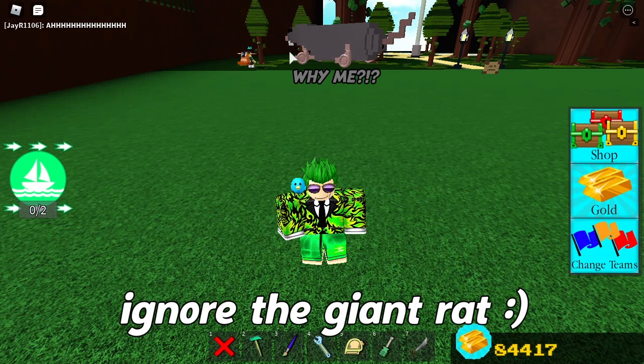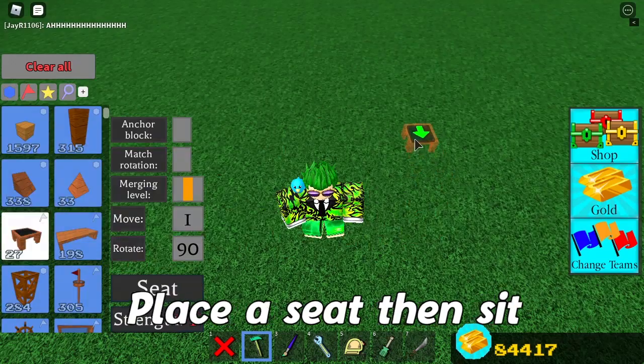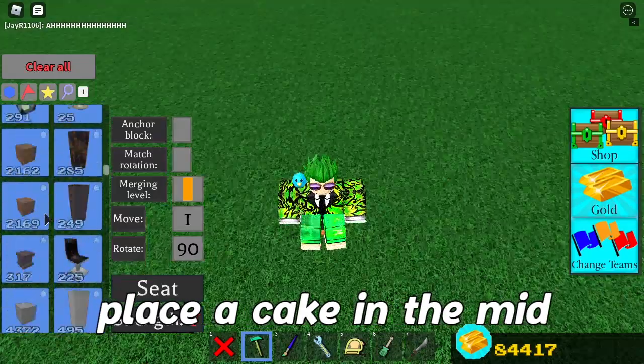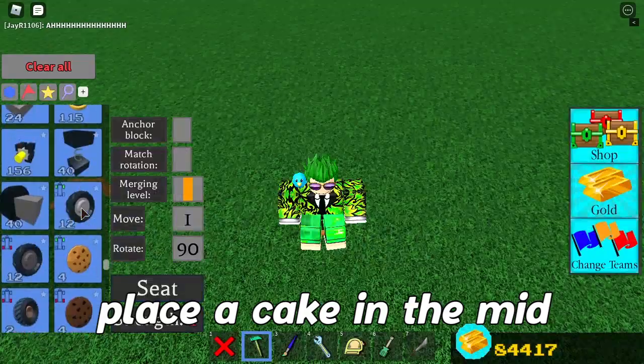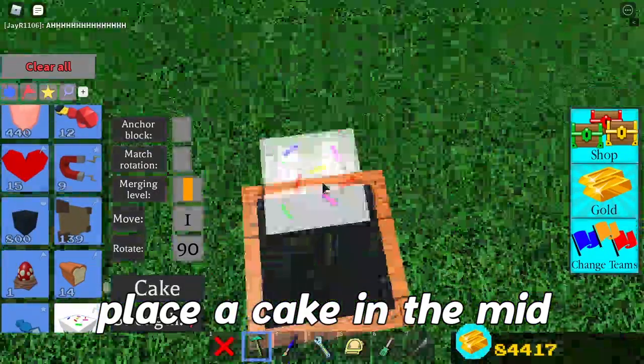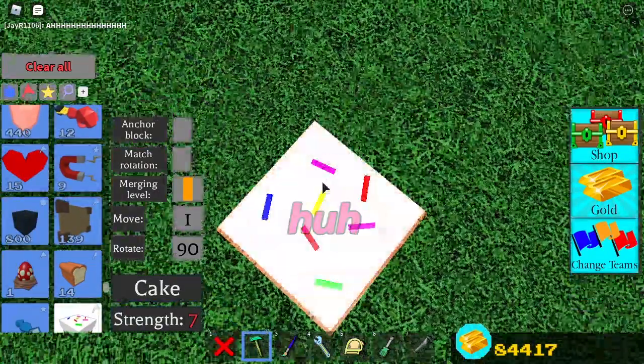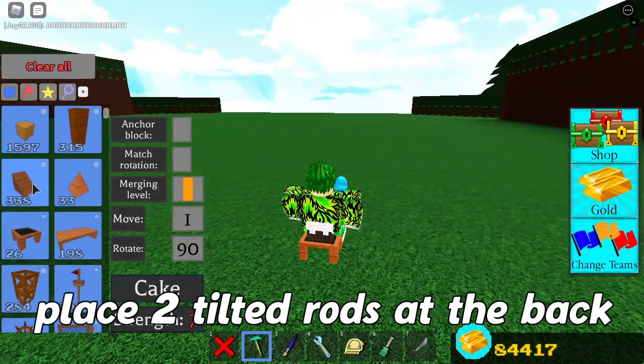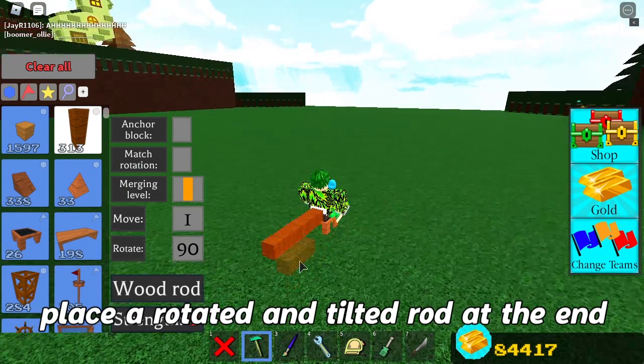Start by ignoring the giant red, then place a normal starter seat and sit. After that you need a cake — place it right in the middle, in the center. After that you will need rods, any type of rod, you just need three of them. Tilt it once and place two of them at the back of the cake. After that rotate once, tilt it once, and place it at the end of the last one.